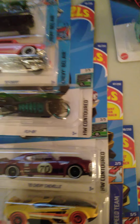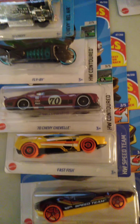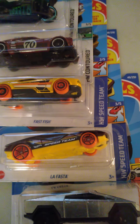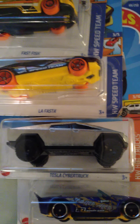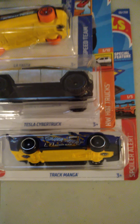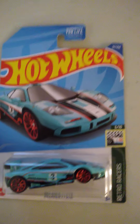We've got a motorcycle there. A maroon Chevy. There's a Fast Fish — we've seen that around for a while. La Fasta. And there's a Tesla truck — it just came out last year. The difference between it this year and last year is the wheels; it has different wheels on it now. And Track Magna, the convertible — a lot of people like that. And for 51, we've got a McLaren.